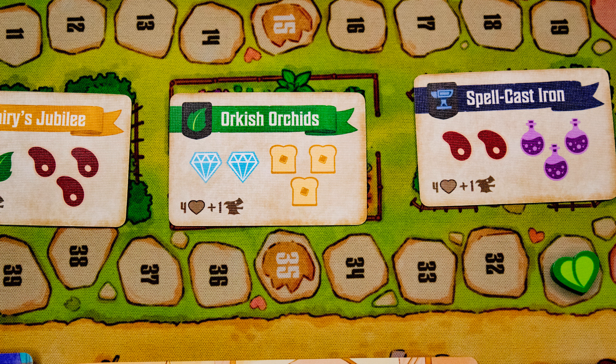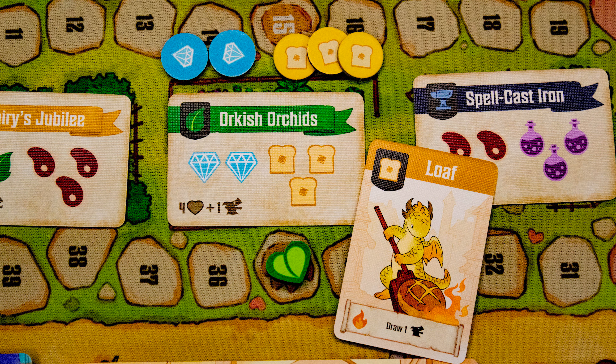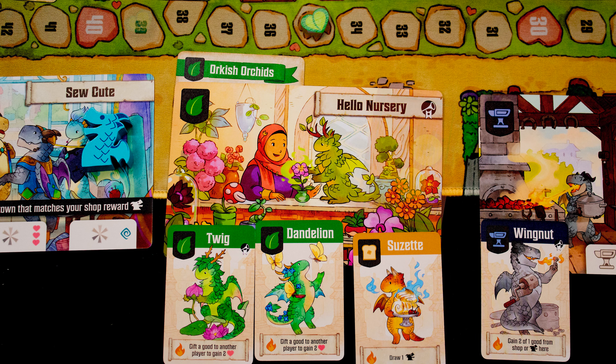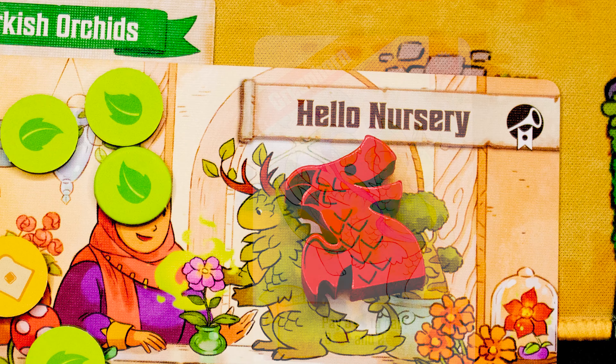These advanced shops have a unique ability that triggers at the end of the gather action. Next up is the enchant action: choose one of the five available enchantments and pay the resource costs shown on it. You then gain any rewards listed — here that is four points and an artisan dragon. Then find a shop that has a matching symbol, place the enchantment under that shop, and you may then fire up all dragons in that shop.